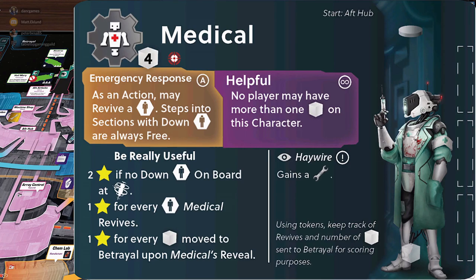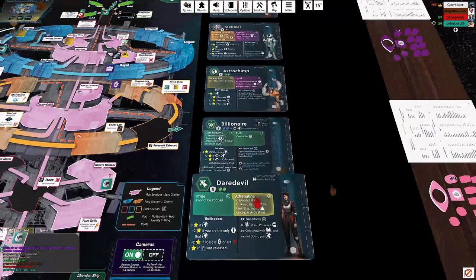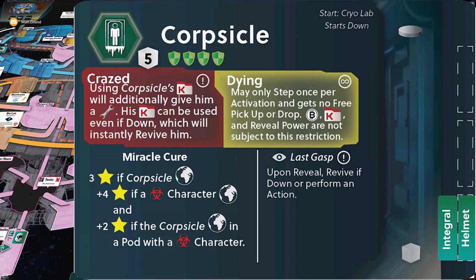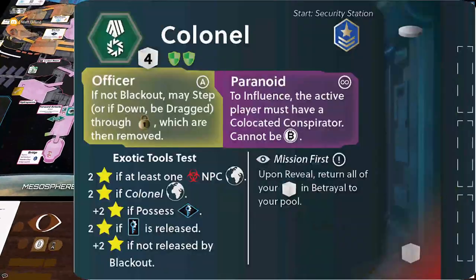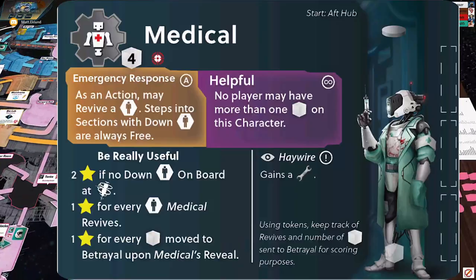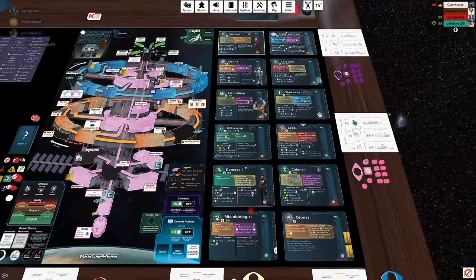We'll deal out a bunch of character cards — we can set this up for a four-player game — and each one of these character cards is going to have an identity card associated with it. The character cards are face up and visible to everybody, but the identity cards are going to be secret. They'll be dealt out to each player, and you're actually going to receive two identity cards — maybe the astrochimp and maybe the medical robot — and you'll make a decision at the beginning of the game which one of those two characters you most likely want to be.